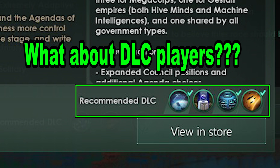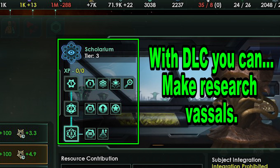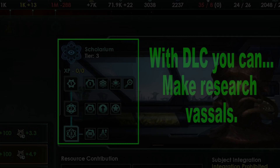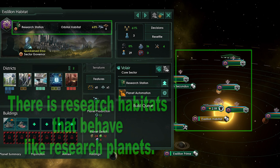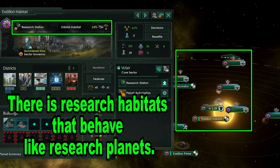What if you have DLC? You get a lot more options. First, you can get vassals and turn them into Scalarums if you have the Overlord DLC. It takes a lot of influence but brings in a substantial amount of research depending on the size of the vassal. Next, you can build habitats in systems with research symbols, then build orbitals on the planets, moons, and asteroids with those symbols.